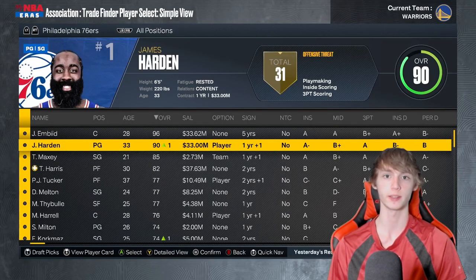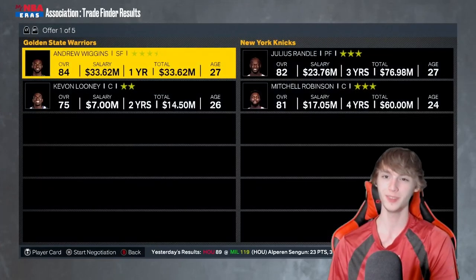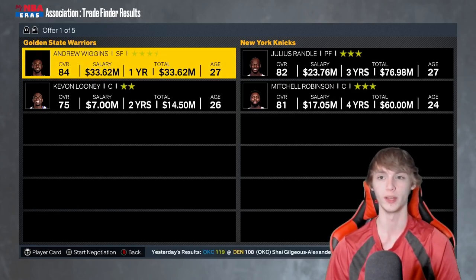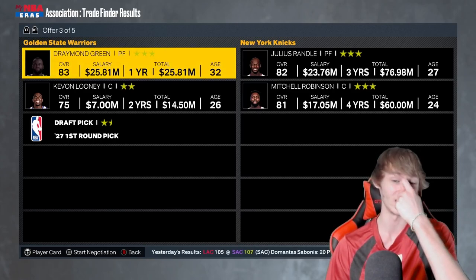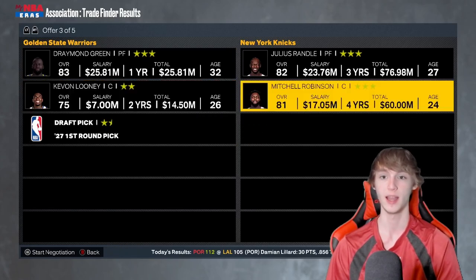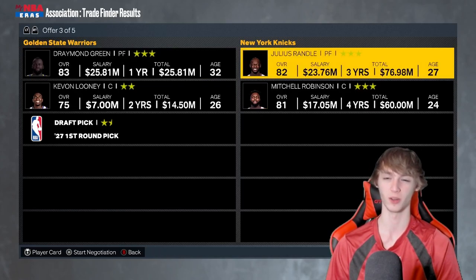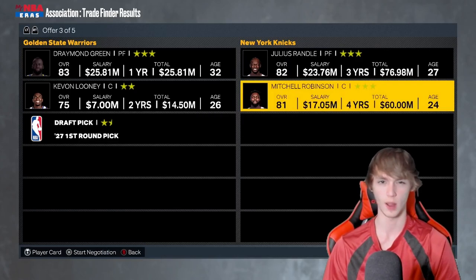For power forward, we're going to the New York Knicks. I'm looking at Julius Randle. He's 27, so on the older side, but he's on a three-year deal so you have him under contract for a while. You could give up Andrew Wiggins, who's on a heavy one-year deal and also getting older. Alternatively, Draymond Green at 25 million a year is definitely someone I'd trade as the Warriors. A deal of Kevin Looney and Draymond Green with a 27 first-round pick for Mitchell Robinson and Julius Randle isn't bad at all. Mitchell Robinson is on a four-year deal, super tall, can grab a lot of boards, and can finish a little too. I like that trade — Draymond Green, Kevin Looney, and a 27 first-round pick for Julius Randle and Mitchell Robinson.